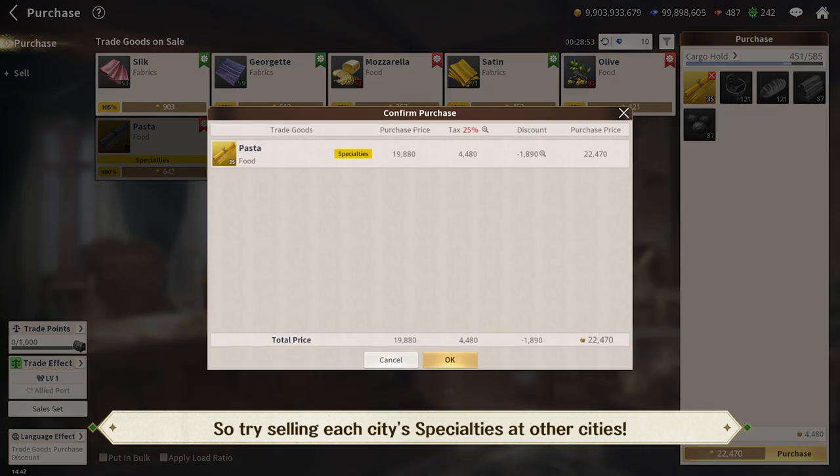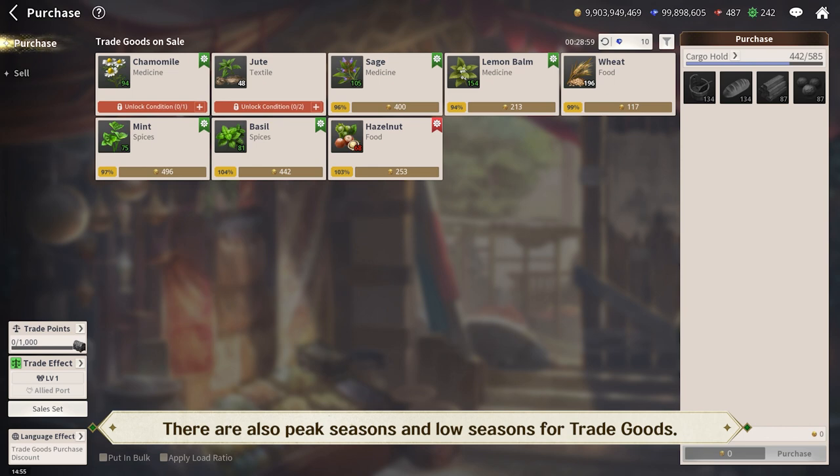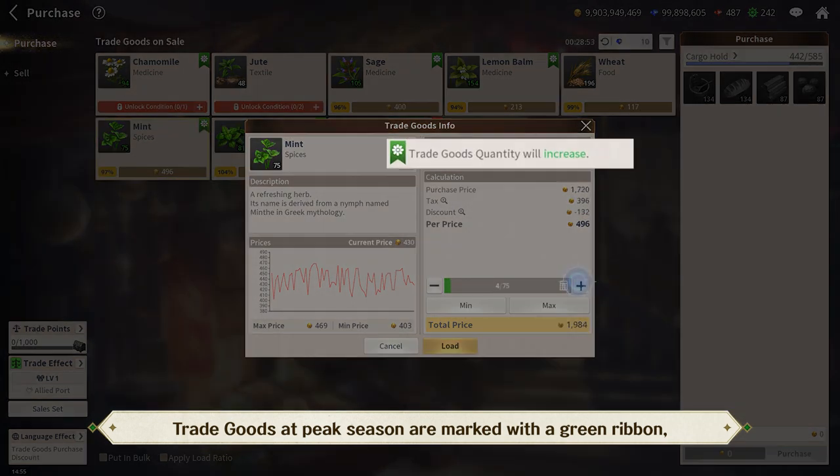Also, each city's specialties can be sold at other regions for higher prices compared to other trade goods. So try selling each city's specialties at other cities. There are also peak seasons and low seasons for trade goods. Trade goods at peak season are marked with a green ribbon, and you can buy less of them during these times.